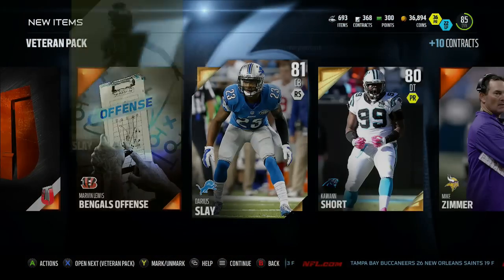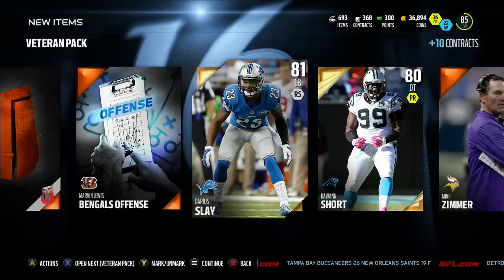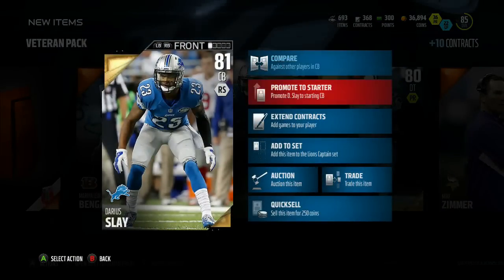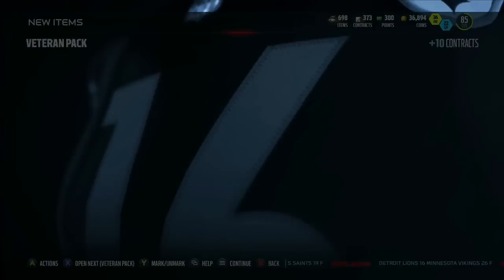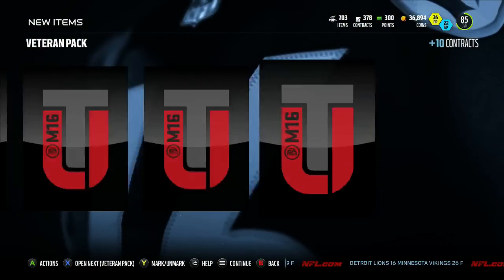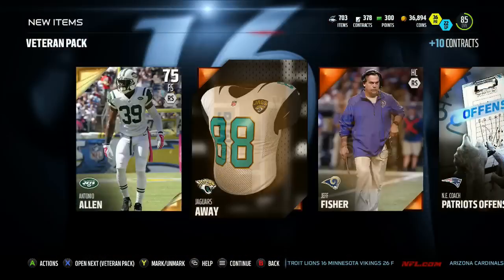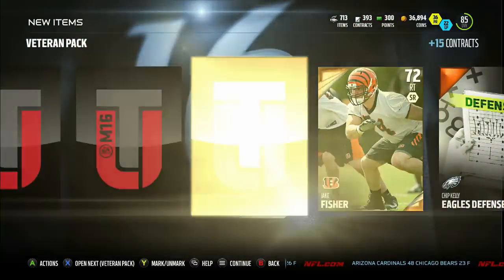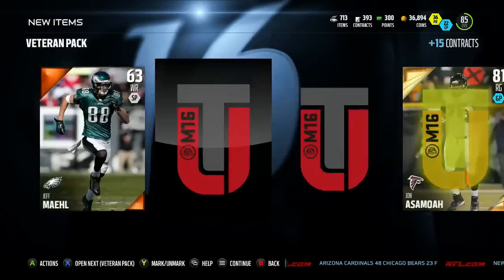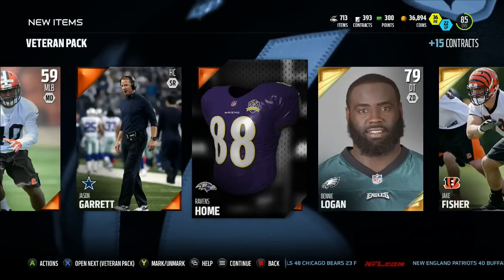Bronze badge, Terry Pool, Corbin Bryant — no Team of the Week. We do get Ka'Deem Carey and Darius Slay though — two golds we could actually use. Darius Slay goes for something and Ka'Deem Carey maybe a little bit of coin. Both guys are actually in the set and Darius Slay has nice speed. Next pack: Antonio Allen, free safety for the New York Jets — probably doesn't go for anything. Jason Verrett — these packs are cooling down. We can't have Desmond Trufant be the only elite. Jake Fisher, Benny Logan, John Brown, and a bronze badge — nothing too good.